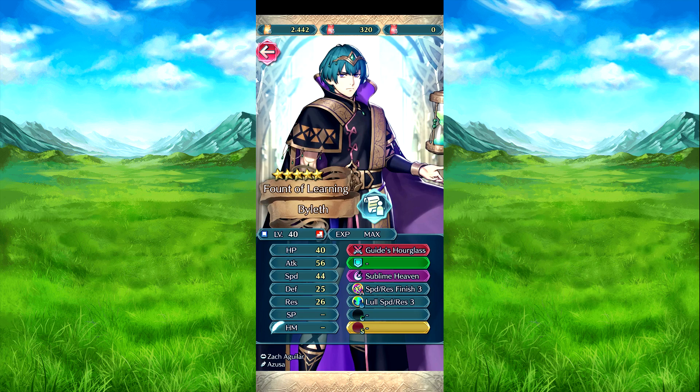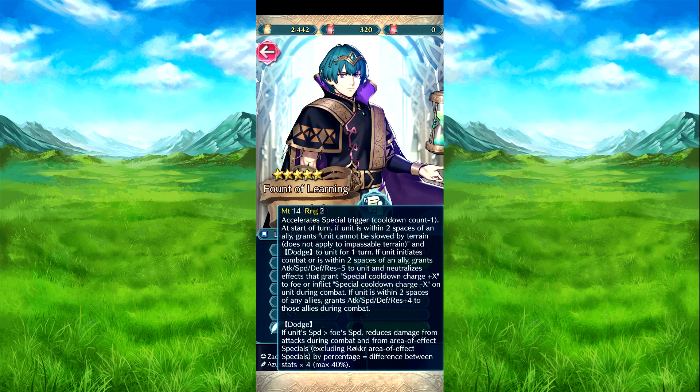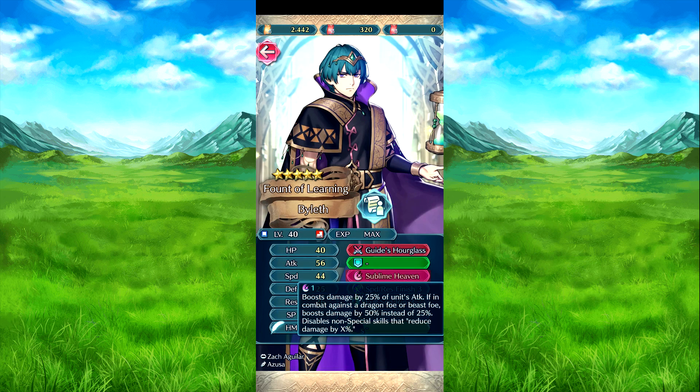Then we have the guy I've been guessing — Glass Assault triggers at start of turn. If within two spaces of an ally, he gets cannot-be-slowed-by-terrain and dodge for one turn before engaging. If he initially comes out or is within two spaces of an ally, attack, speed, defense plus five; also inflicts colon charge minus x on foe or inflicts minus x on stats during combat. If in two spaces of an ally, attack, speed, defense, and res plus four to those allies. Supply of Heaven is a one-charge boost: boosted by 25% of his attack — if against a beast or dragon unit, it's 50% instead of 25%. Also enables non-special skills to reduce damage by a percentage.